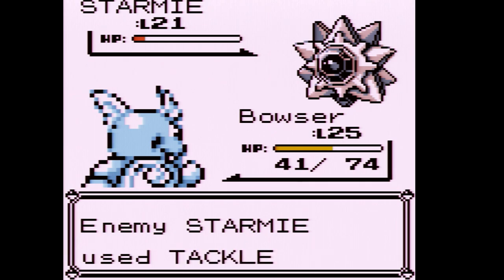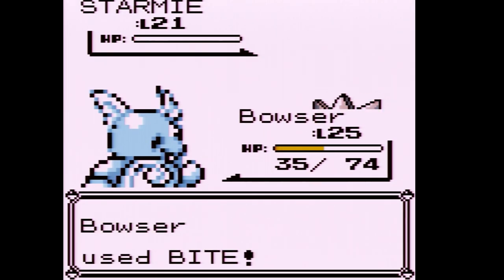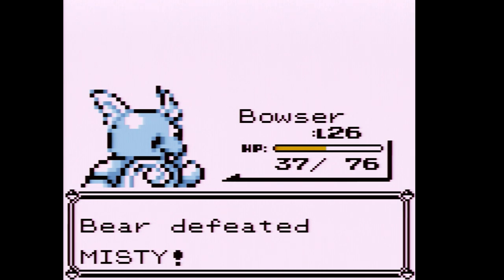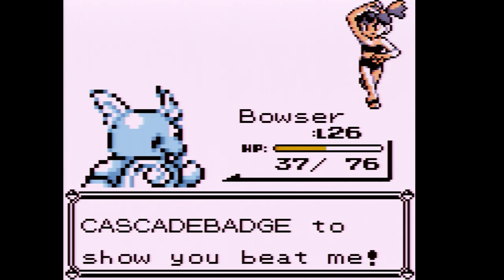It didn't even use Bubble Beam once. Bowser leveled up to 26, and we defeated Misty!